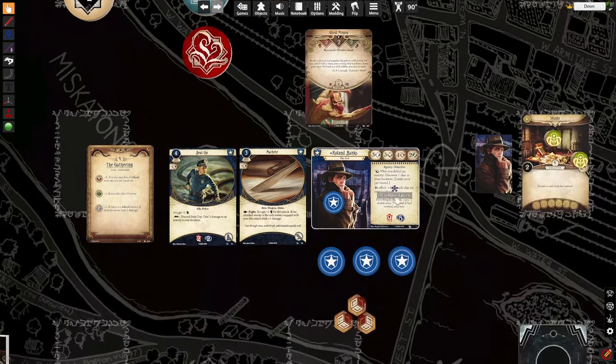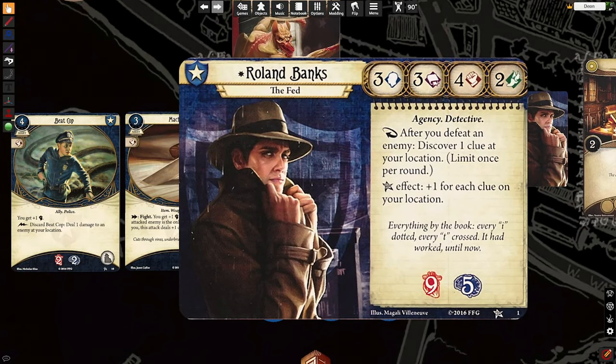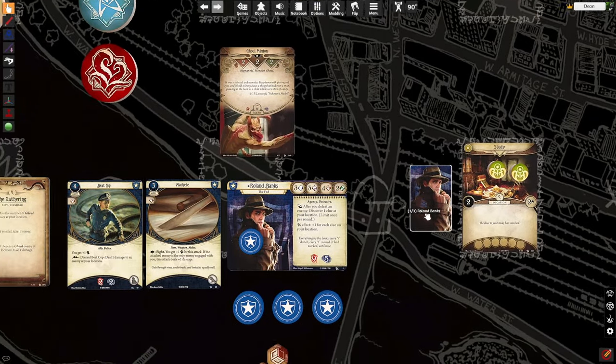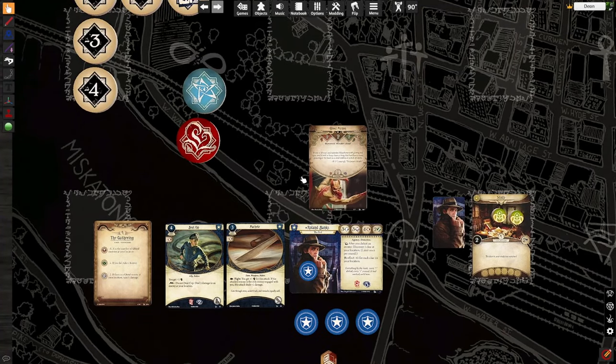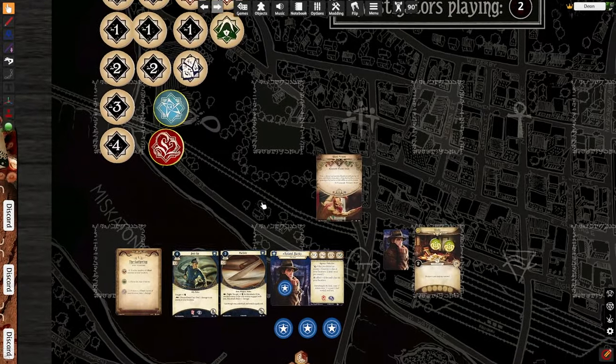The elder sign doesn't always mean you're going to hit. Instead, it tells you on the front of the card — the elder sign effect: plus one for each clue at your location. So in this particular situation, we're at the study engaged with a ghoul. If we pull elder sign, we're going to get a plus two to this check. Let's get into exactly how these numbers work within the context of the chaos bag we've assembled.